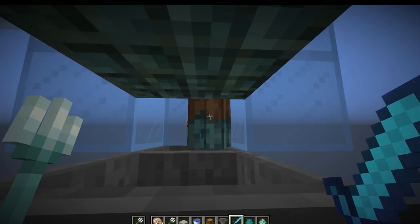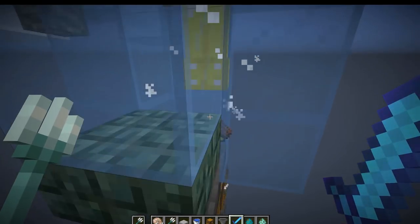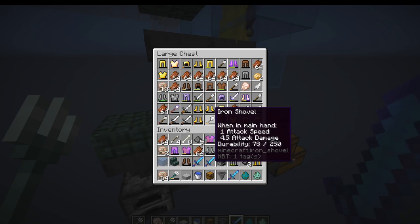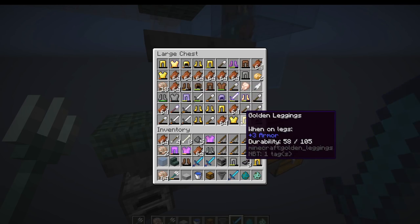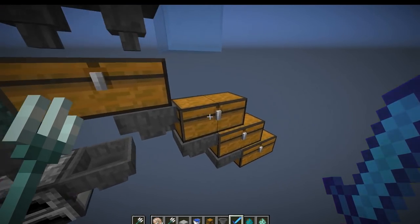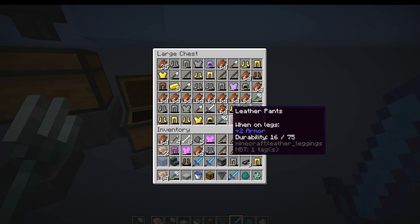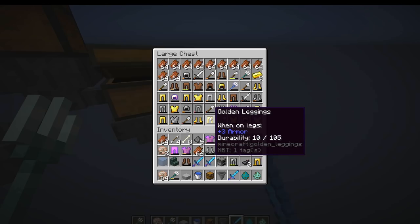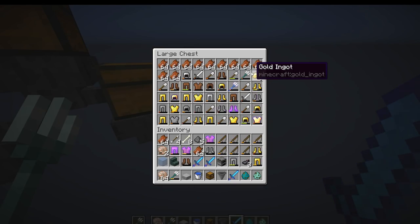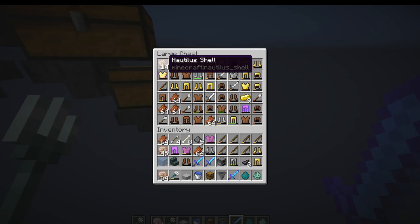Looting 3 will allow you to get a higher chance of getting a trident. You can sit in here and sweep at their feet to kill them. This is all the different types of loot you can get from a drowned — pretty insane. Rotten flesh is a common drop, and most importantly there are tridents, with about a 4% chance with a Looting 3 sword. You can also get gold ingots, enchanted tridents, and even nautilus shells, which are used to make conduit for conduit power.